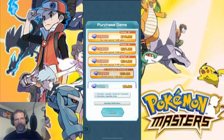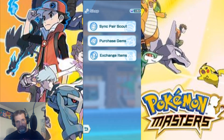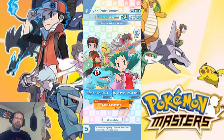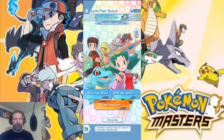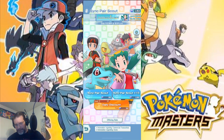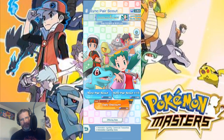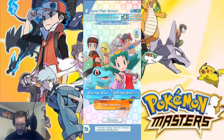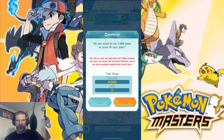Purchasing gems is the same as with any other free-to-play micro-transaction type game — you can purchase gems to go further. And then you have sync pair scout. This is where your summons are, your orb openings — this is where you go to get more sync pairs. Sync pair scout times 10 is 3,000 gems. Do you want to use 3,000 gems for 10 sync pairs? Yes, I do — let's do it.